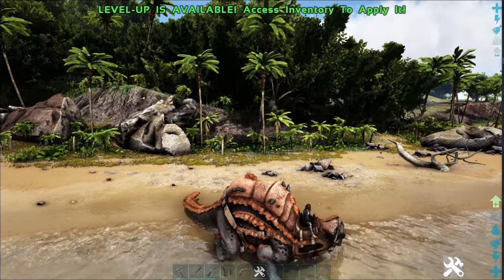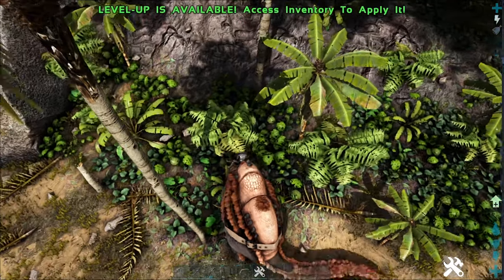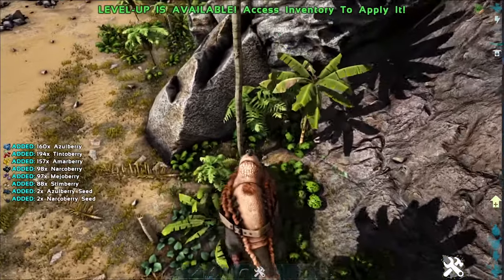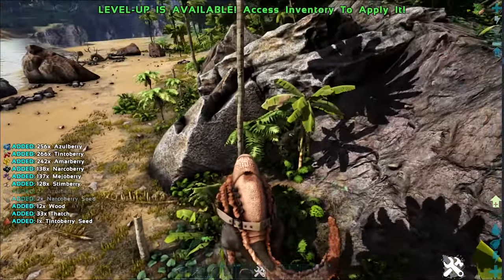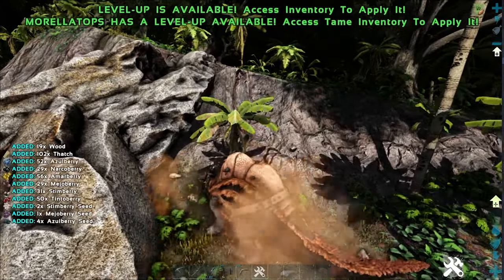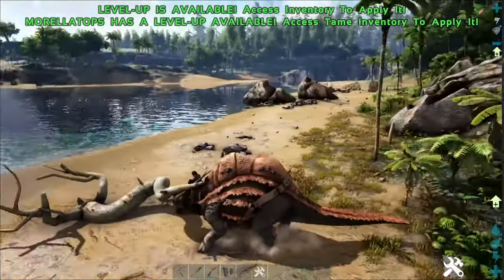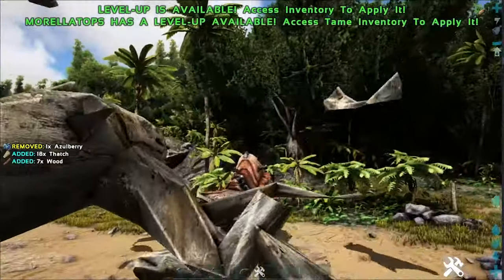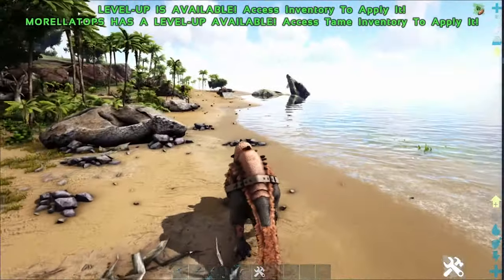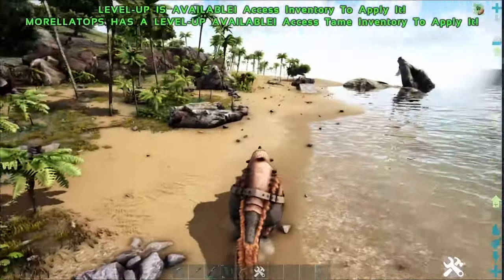The next ability is collecting berries, thatch, and wood. Left-click into a berry field and you get a ton of berries and seeds. Hit trees with left-click for thatch, or right-click to collect berries and more wood than thatch — very good to know. These are its only two attacks: left-click is a swipe and right-click is a stomp. It's not the fastest and doesn't swim well, but its water carrying and berry collecting abilities are amazing.